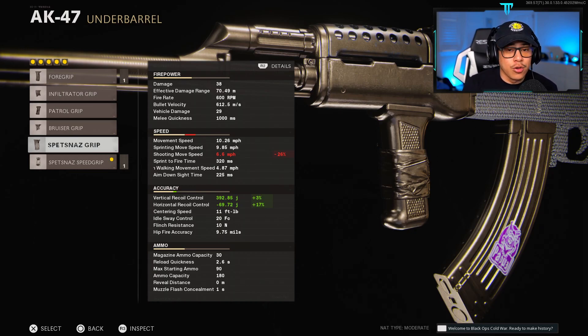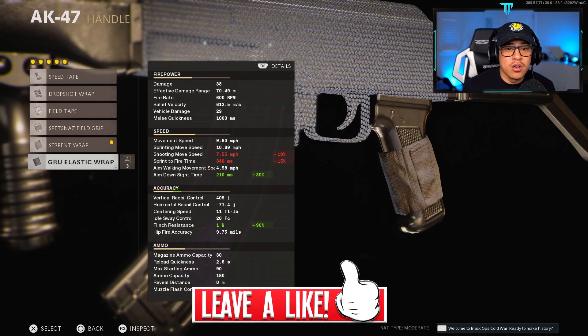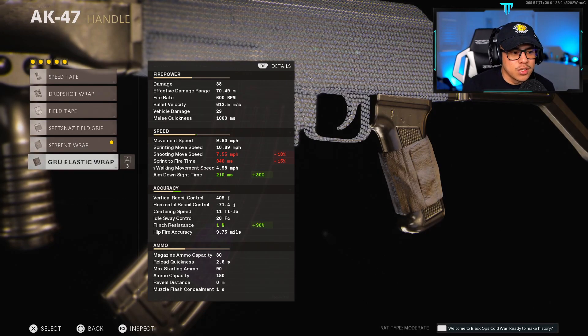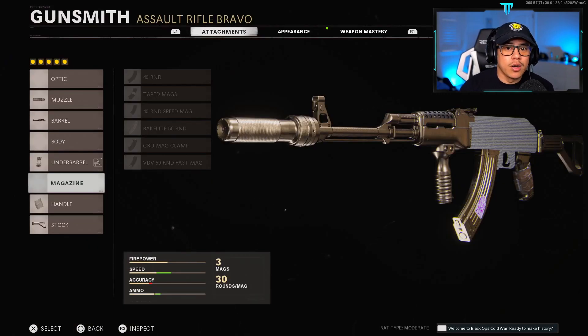The Spesnaz Grip I don't like because it dramatically reduces shooting move speed at negative 26% — that's a lot. It's going to be really hard to track your opponent as you're shooting because you're moving incredibly slow while the other person is likely dancing around you. Next, we're going with the Serpent Wrap. The Grue Elastic Wrap also reduces shooting move speed, so we're trying to avoid attachments that do that. Trust me, if you avoid attachments that reduce shooting move speed, you'll have a lot more mobility and control over the weapon's performance.